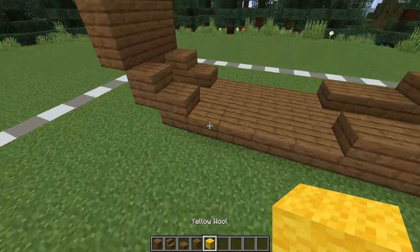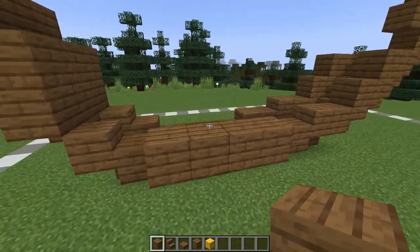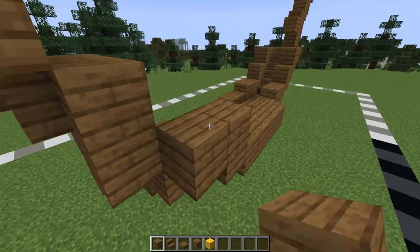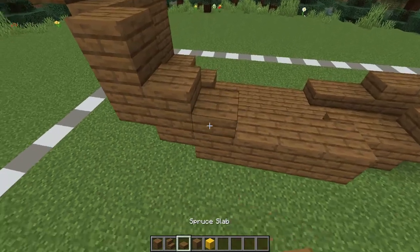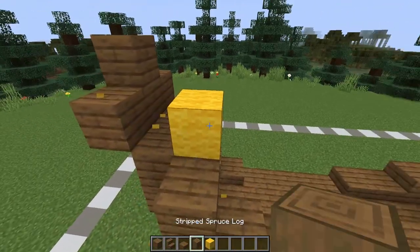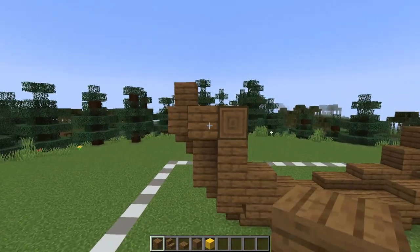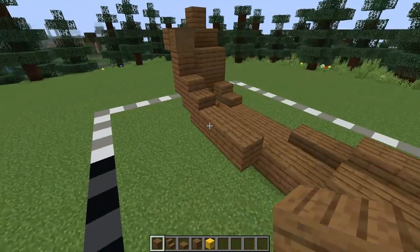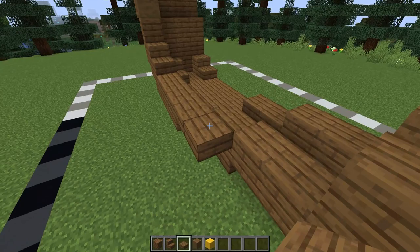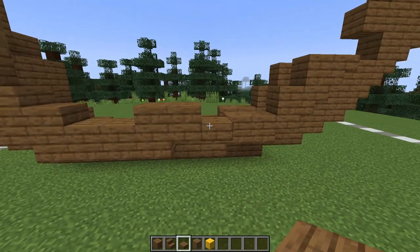For this next layer, coming forward begin by placing some spruce planks to fill in this gap — you should be placing four. Then coming towards the back with a slab, create a little L shape on top of the slab. You'll also need to place a slab here. Then on top of this, use a placeholder block to place a stripped spruce log facing forwards so you can see this face, and then spruce planks going towards the back. Working towards the front, place two slabs here and here, and then two more here and here, so these slabs overlap by one.